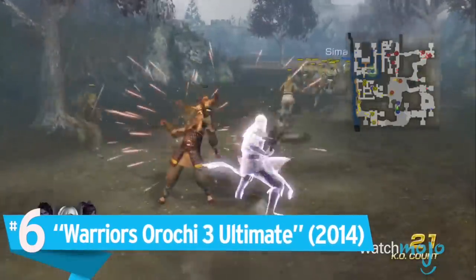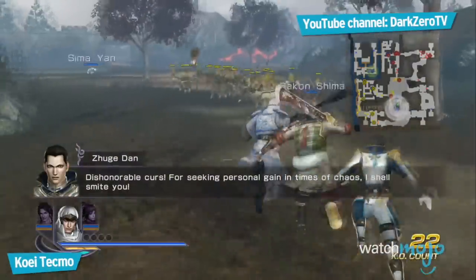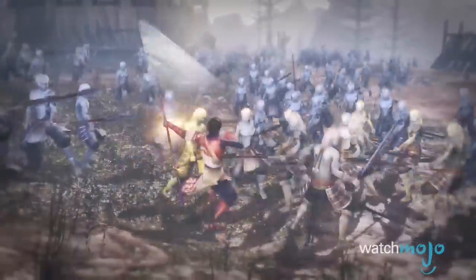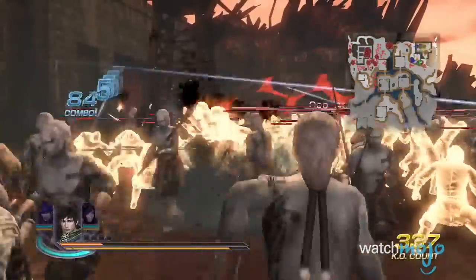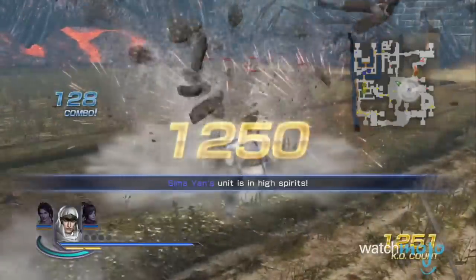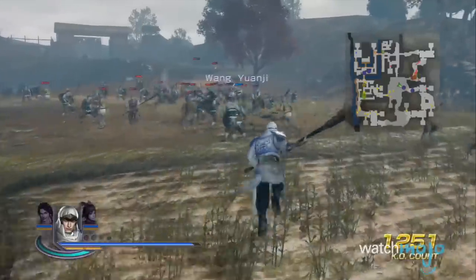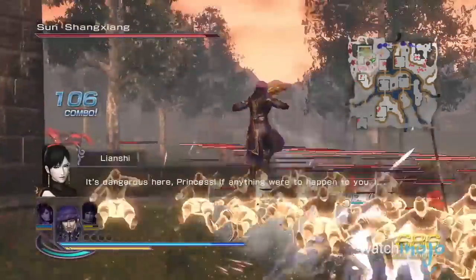Number 6: Warriors Orochi 3 Ultimate. While Dynasty Warriors may be Omega Force's primary franchise, a lesser-known series told a different Eastern tale in Samurai Warriors. The two came to cross over in the Warriors Orochi series, with Orochi 3 Ultimate as the penultimate version. Aside from having a great Warriors experience servicing fans of both series with their favorite characters, it goes the extra mile by not making them play like their respective title's counterparts. It's a rare sight to see both story and gameplay cross over, which is what makes this one such a treat.